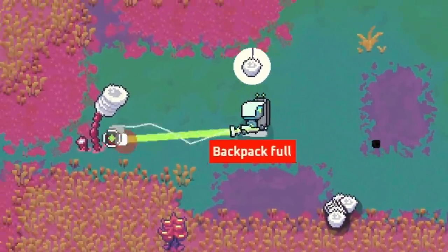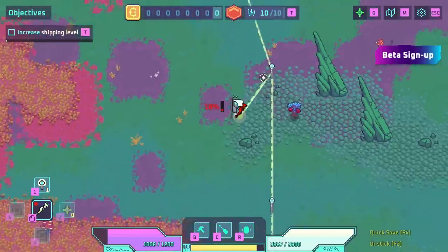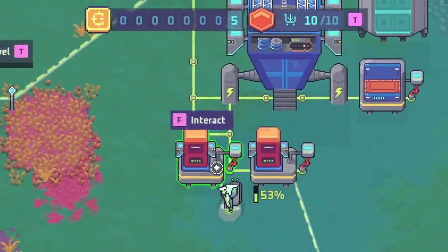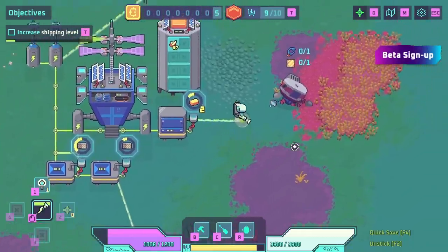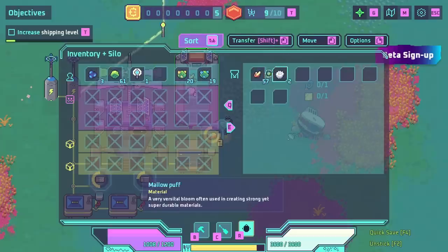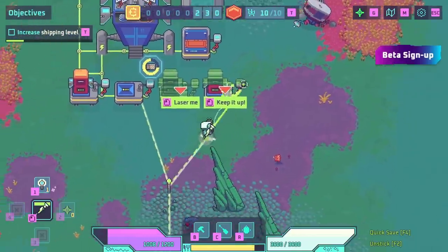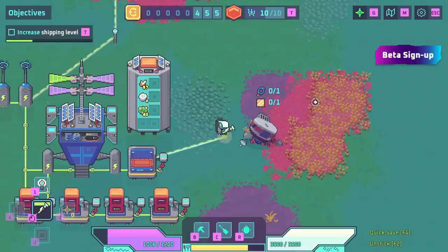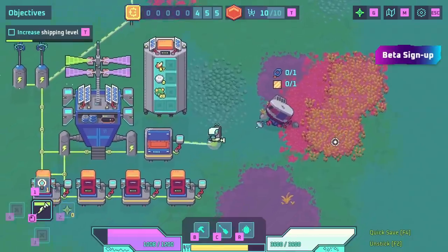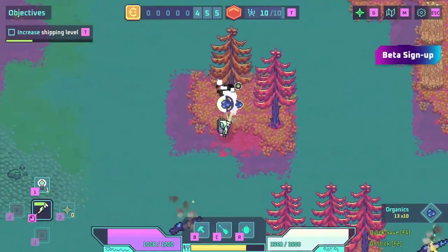Speaking of job, I'm supposed to send off some things — so that gets sent away. Then we collect these marshmallow plant things, except our backpack's full. We collect the things, and then some more organics as well. Our supply pod is back and we get some money out of it — it's not a whole lot but that's okay. We can fill this order and get a bit more money. I want to make more exporters to increase our production gain of wealth. There's also this thing over here — I'm not really sure what it is, but we need parts for it.